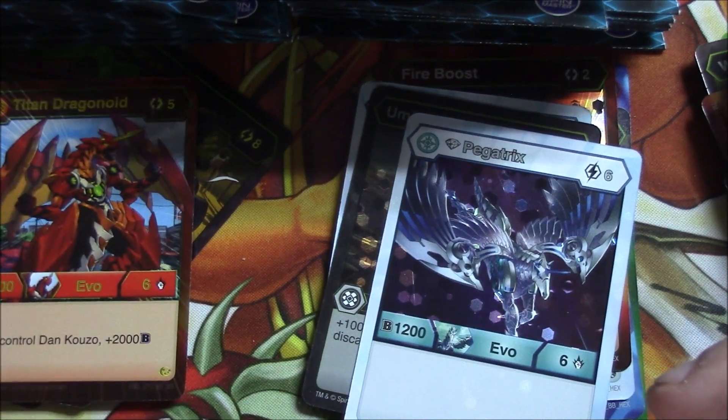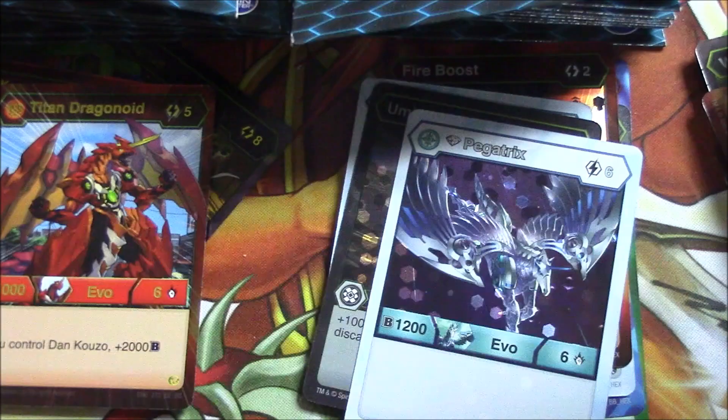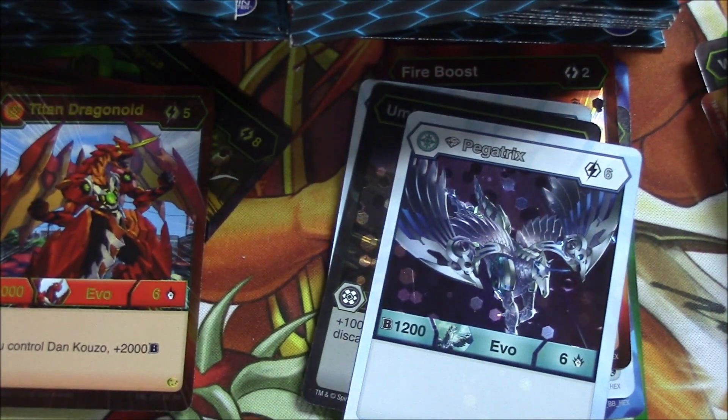It's actually really cool that I pulled both. This is probably going to a friend of mine — I'm probably keeping Dan because I like free cards. The Titan Dragonoid is not something I'm going to keep since I won't be using Dragonoids, so that stuff will be going to somebody.